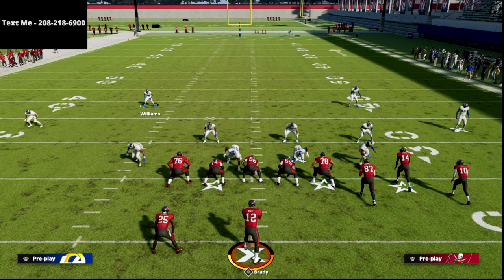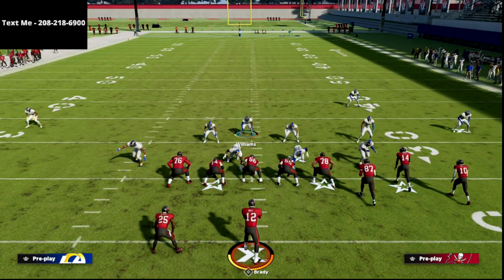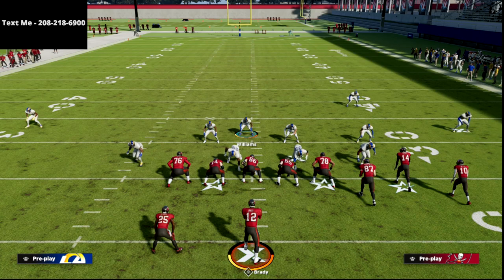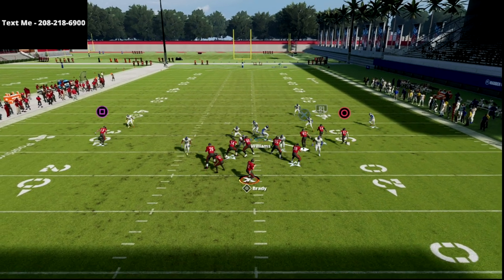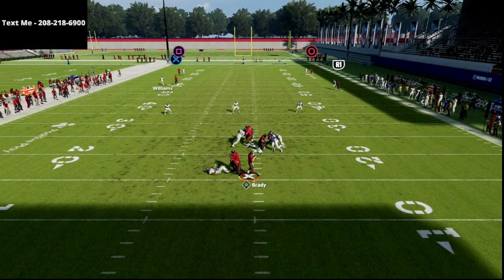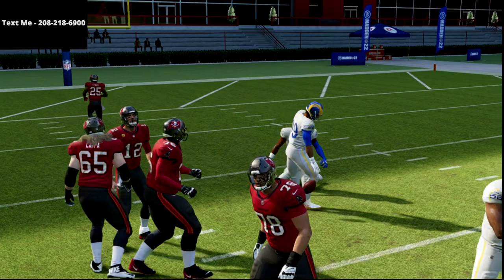You deal with the tight end. We're simply going to user this guy — someone I would already be usering anyway — but instead of running him on his default adjustment, I'm going to man him up on the tight end. This tells the game that I'm taking the tight end no matter what, so the rest of the defense doesn't have to worry about him. And you're going to see that same route combination I was using for a one-play score is now no longer a problem. Everything matches appropriately, and the defense basically takes away probably the best bunch play for the last three years — clear out Seattle.